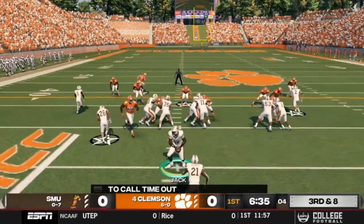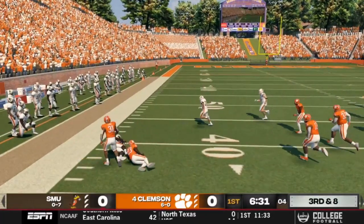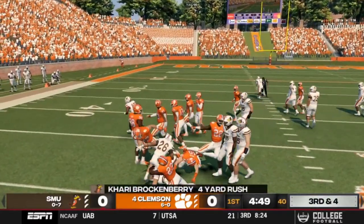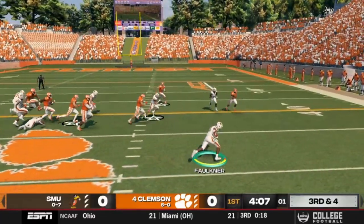Why is Southern Michigan running the option playbook? We know that we are undermanned. This is good Clemson too — they're not having the major offensive issues like they had in real life. Going to Death Valley, you are going to die. That's what's probably going to happen.